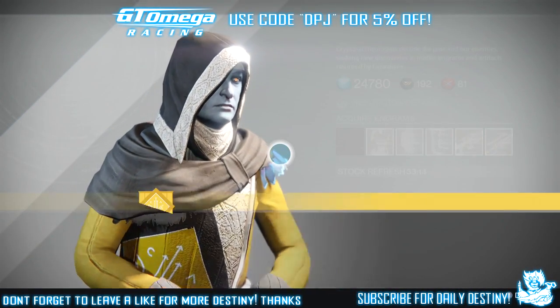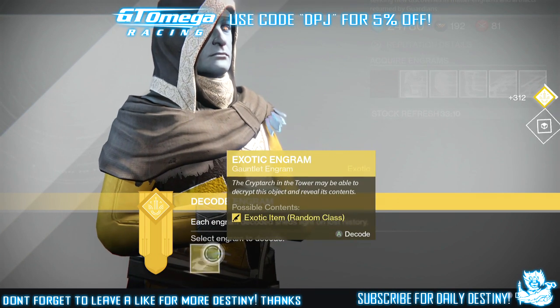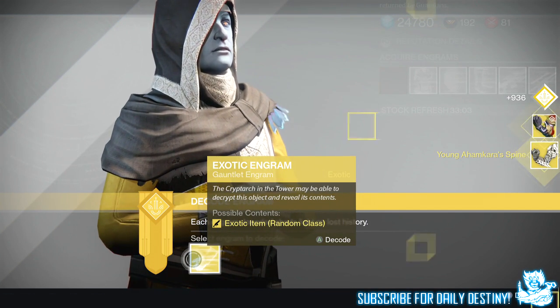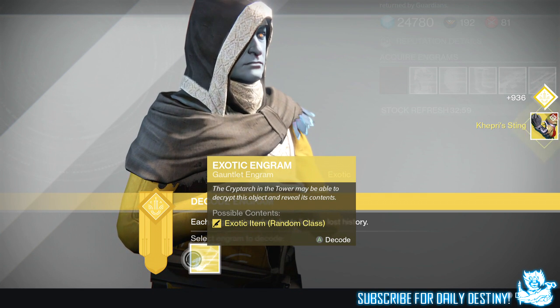I have a further five inside my vault which I'll grab after. Please give them to me! Close Gauntlets, Young Ahamkara's Spine — yes! Oh yes! I got them!